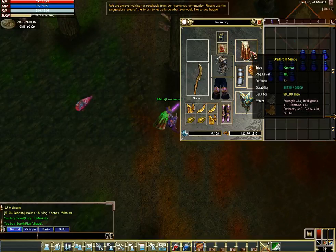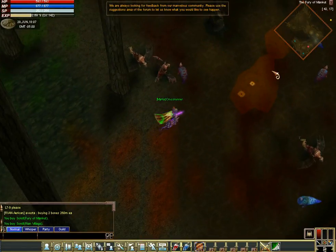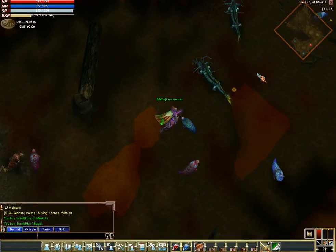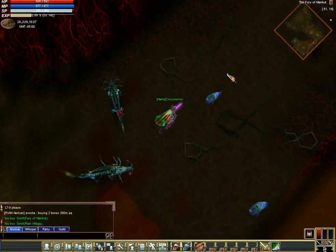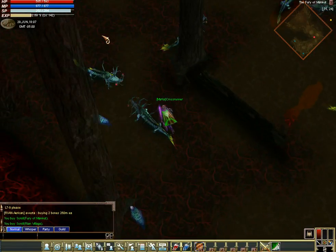It gives 22 defense and 13 to every stat, which is pretty good. There's one mantle better than this — well, two. The Warang Bee and... what's the other one? I don't remember what it's called. I think it's purple — Divine Bee, something like that.